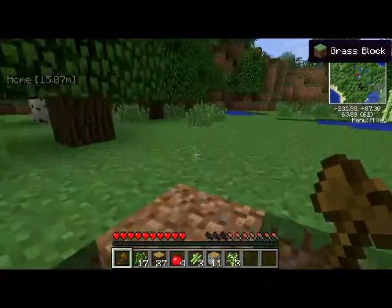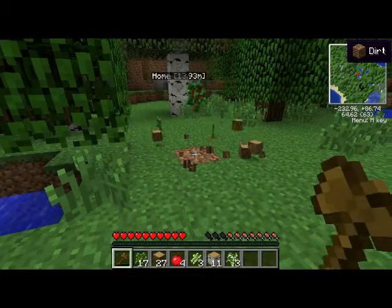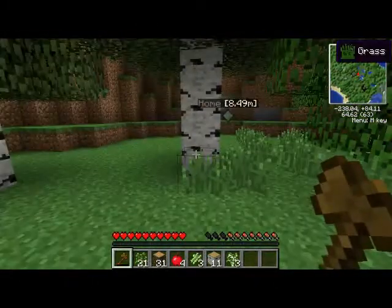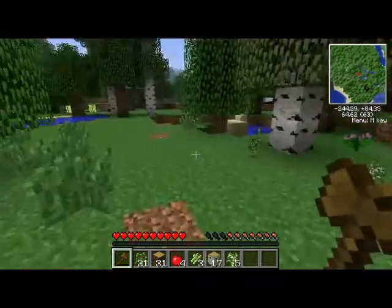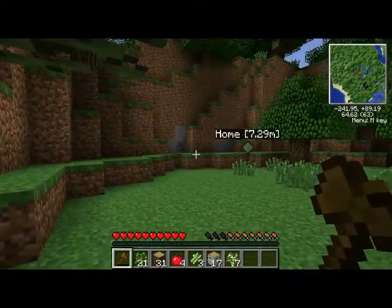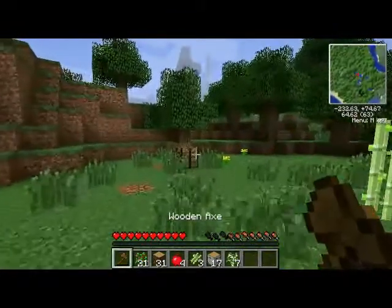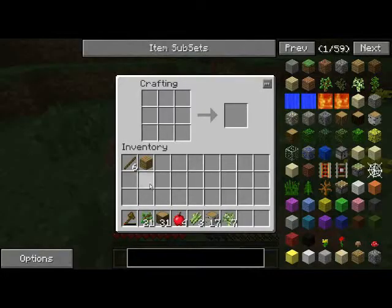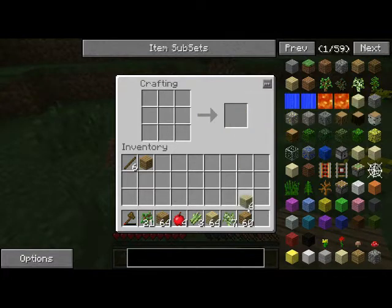Let's fell a couple more trees. I don't like that one right in the middle of where I'm going to build the house. The house comes with its own fuel — we have coal. Let's run back over to our crafting table. Almost a full stack of wood from that, and a stack plus four.